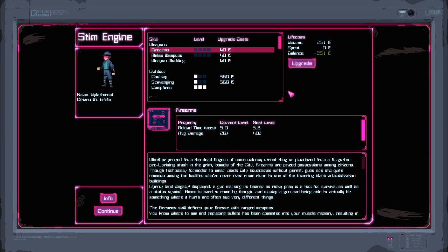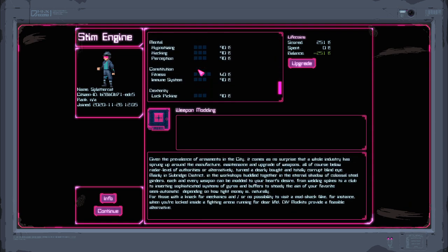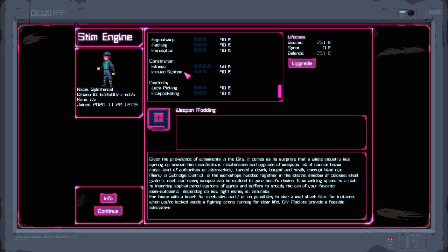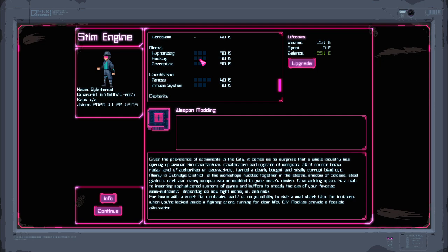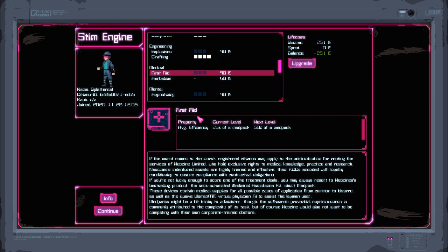When you come in here, you can upgrade like our firearm skill. We've got melee weapons, our ability to weapon mod. Some of these things haven't been implemented yet, but we can make our immune system stronger so we get sick less easily. We can make ourselves better at hacking, hypnotizing, and perception — all this kind of random stuff. It kind of reminds me of Syndicate in a way, with the way the game uses a lot of neon menus with a ton of backstory to sink you into the universe and give you a feel for the world you're inhabiting.